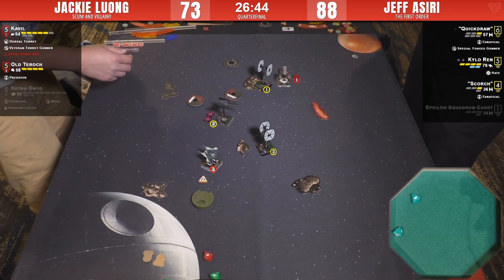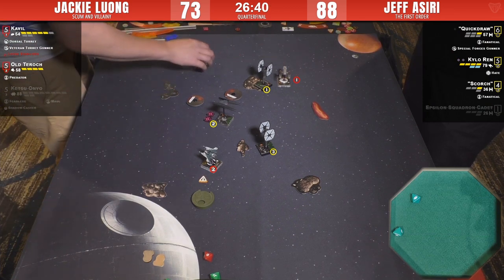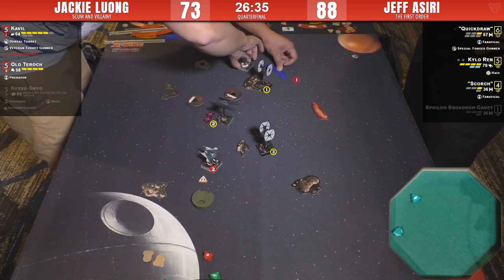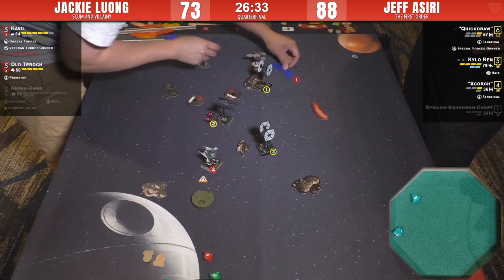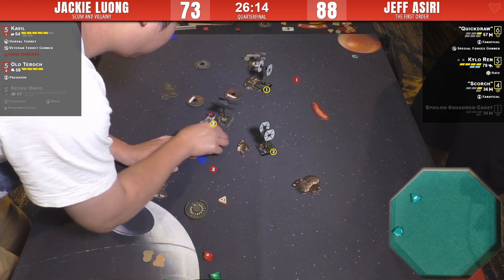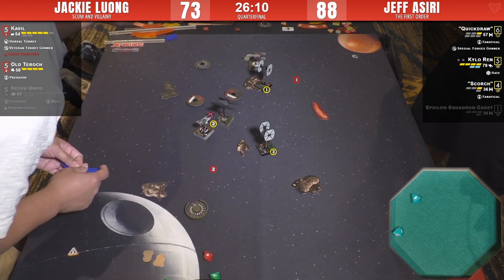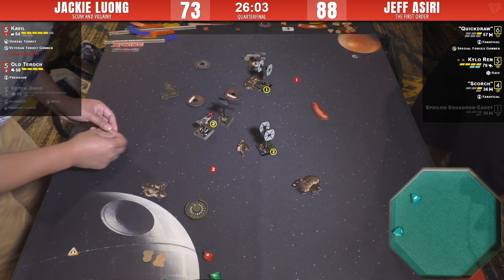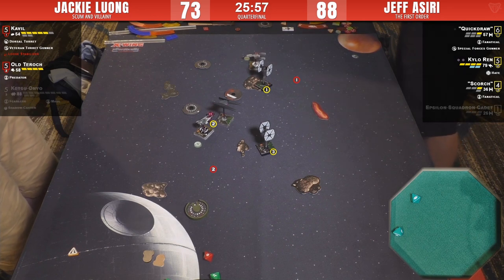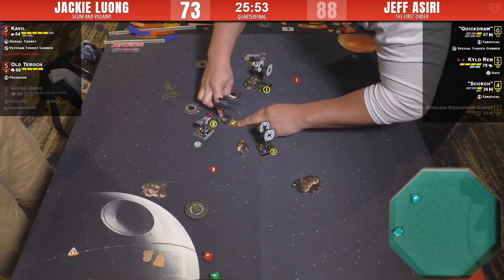Jackie has decided it's better to have a shot and take a damage with the loose stabilizer. Cavil takes one, then a second — okay, takes a focus. We have the three-turn and probably a boost — barrel roll, get up in the grill, just roast him. Actually first he takes the lock. Let's see if Quick Draw lives — she does! She gets a farewell shot.